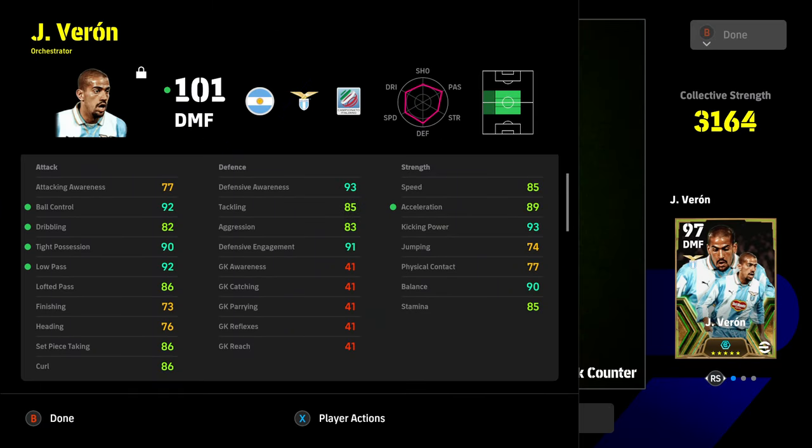This build of him is going to have 90 balance, 90 tight possession, 85 speed, 89 acceleration. It's a very decent card. When you look at him this way as a 101 overall — even though he's got 85 tackling and only 83 aggression, he's still over 90 with his defense for an orchestrator, which is huge. He's got 90 tight possession, 92 low pass, 92 ball control, 90 balance, 93 kicking power.